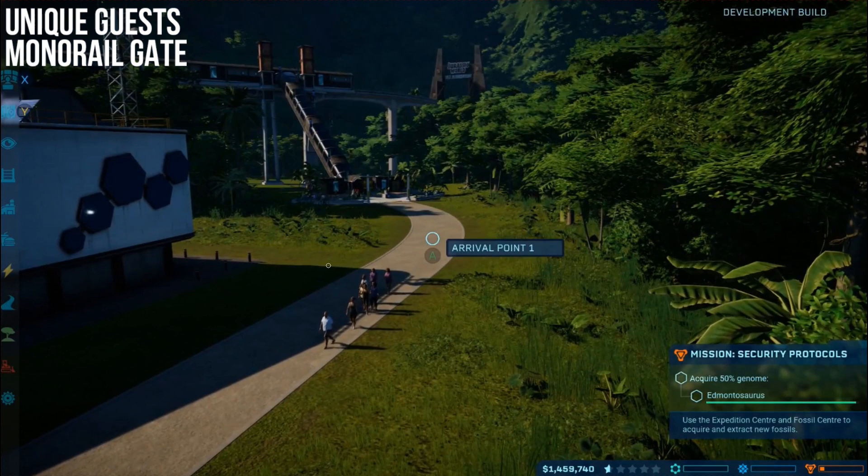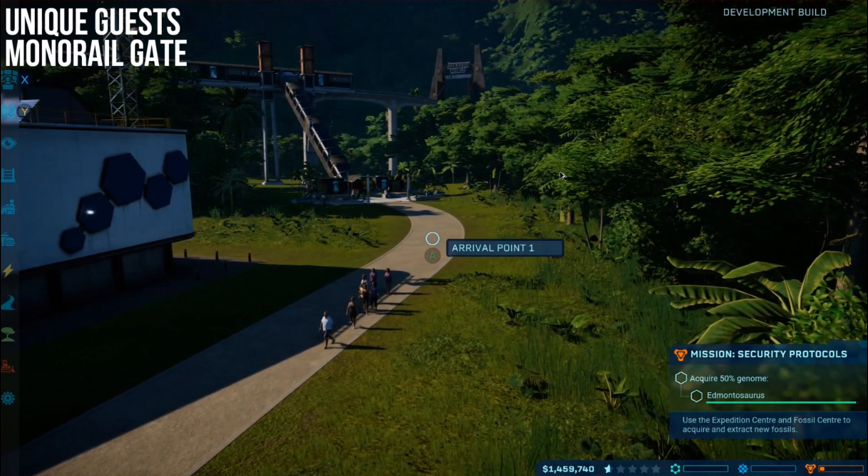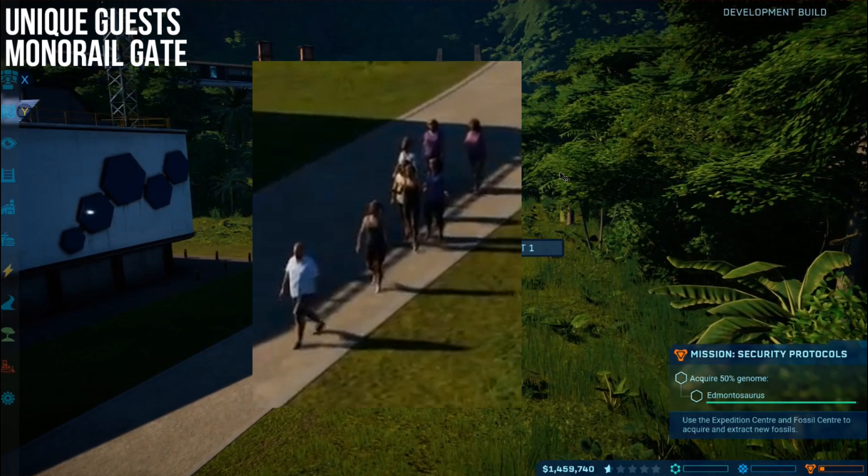More exciting stuff: unique guests. One of the problems I had when playing the game is there's this weird thing where your guests were based on what tree you followed. If you went for entertainment you had entertainment guests, if you went for security you had security guards, if you went for science you had guys in lab coats walking around your park — it didn't really make any sense. But what this is, is clearly a sign that we've got individual guests. There's a dude in a massive white shirt, a woman in a black tank top, someone in a pink-purple shirt — just mixing it up a little bit, making them more interesting to look at.